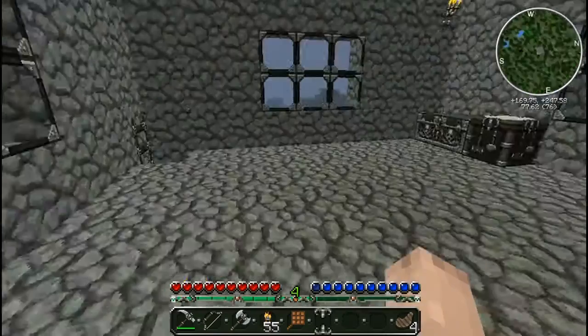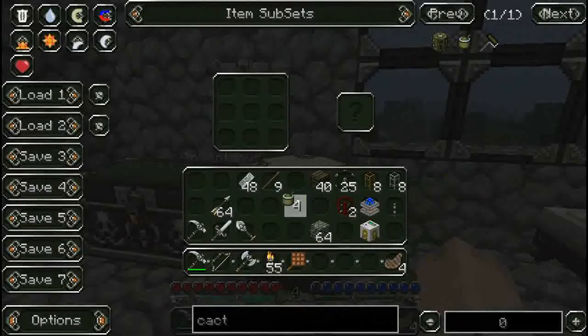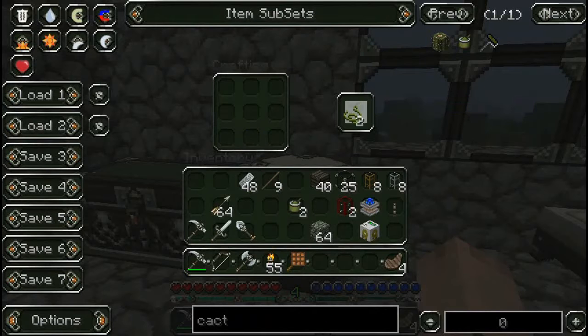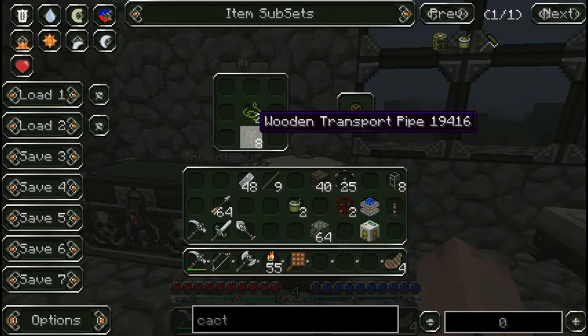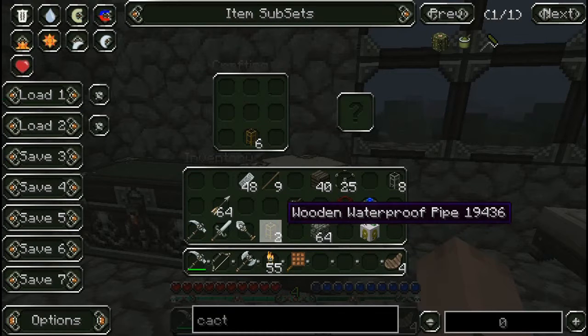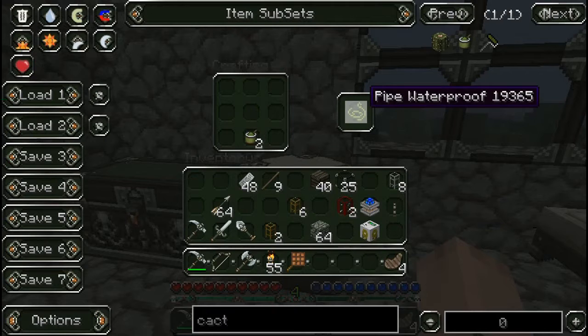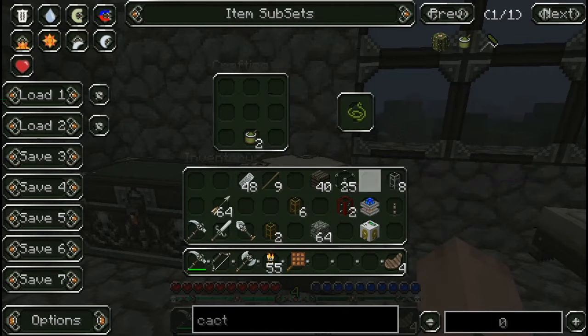You might ask what would I do with that — well, you're going to see. If I put a couple of cactus green in here it's going to give me waterproof pipe, which is what I need to make these pipes waterproof. So now this is a wooden waterproof pipe. I didn't realize it takes more — that's why I need more cactus. Two is enough for this one, but this is going to take a little bit more.